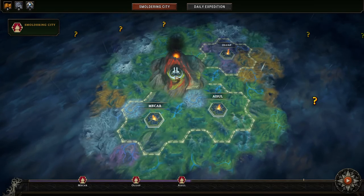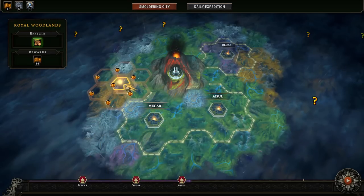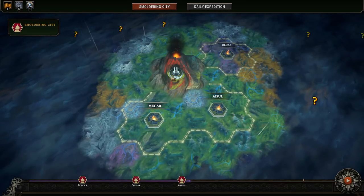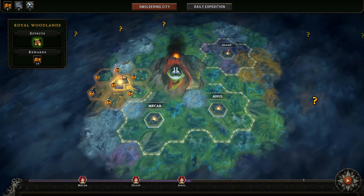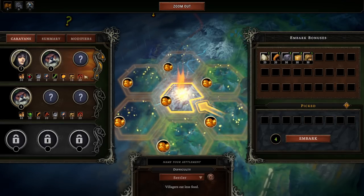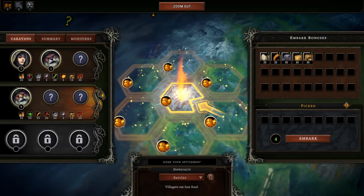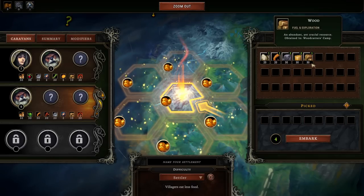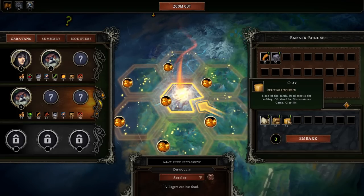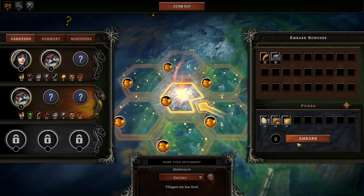Between missions we find ourselves on the world map where we select the next mission. You select a hex and get rewards from the surrounding hexes. There will be some random locations with special events that can influence each mission. We select a location and look at the modifiers — what comes in the caravans, whether we start with humans and beavers or exclusively beavers. I like beavers in the beginning because they're good at chopping wood. We set difficulty to Settler, the default mode.